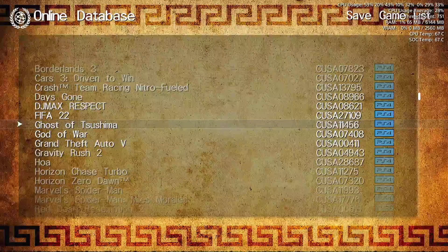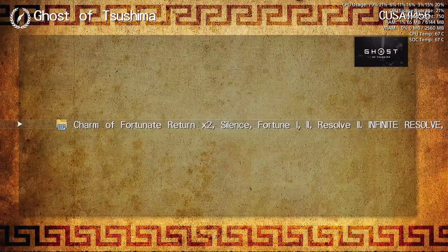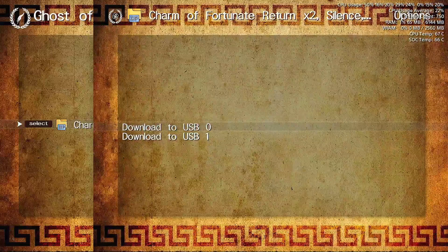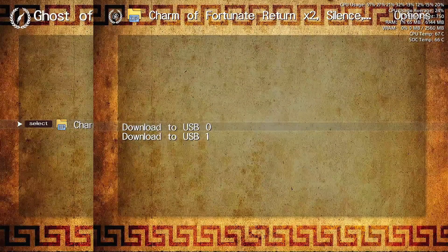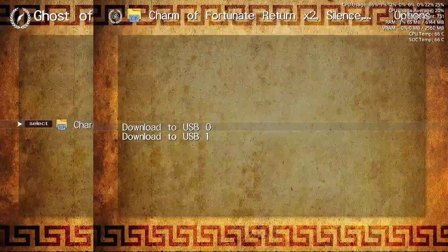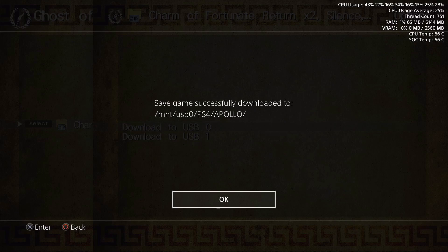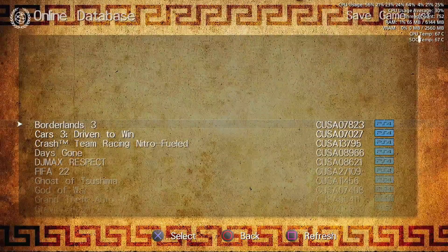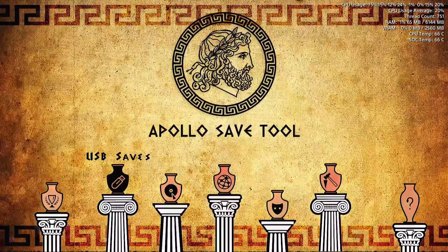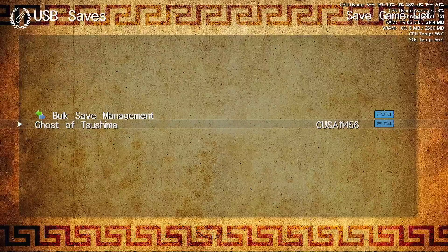So if we go ahead and launch it, we can go ahead and download it. You can see which cheats are applied to the actual save before you go ahead and download it. Once you do, go ahead and just select it and then download to USB 0 — just make sure your USB is plugged in. It doesn't take long to download. So now that it is downloaded, it does create an Apollo folder where it's going to get all its saves from. Go ahead and hit OK, then back out.